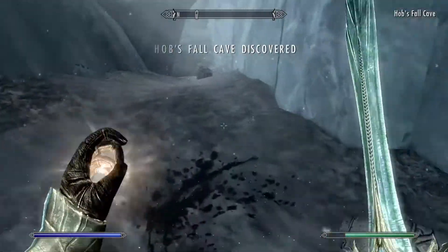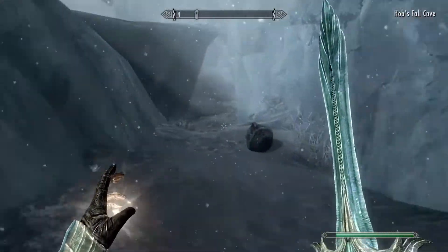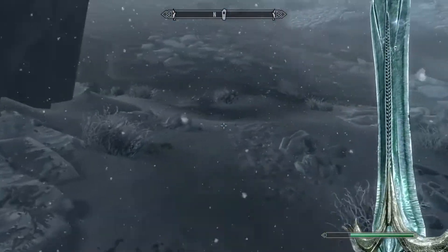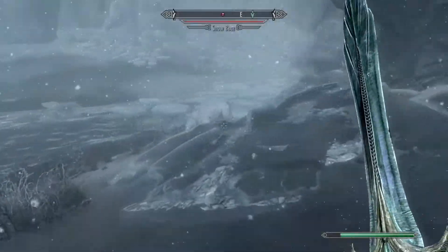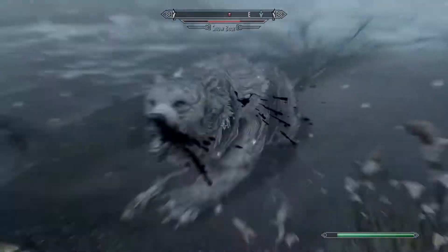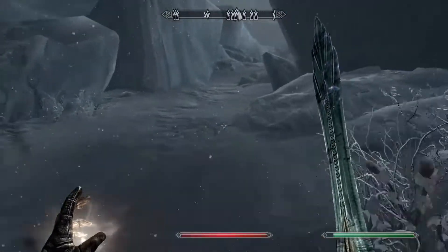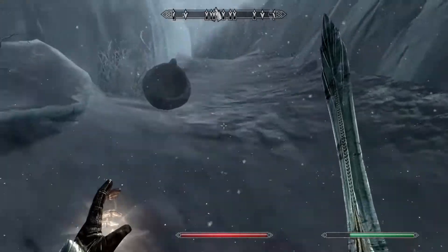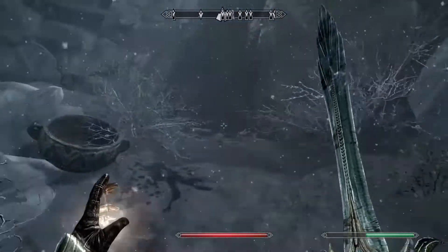Hobbs Fall Cave. I feel like I remember this being significant for some reason. There's a whole bunch of blood spatters everywhere. It's a snow bear. I guess we're just going to go straight in. As you can see there's blood everywhere, so I'm not sure what that's all about, but we're about to find out. Let's go ahead and enter Hobbs Fall Cave.